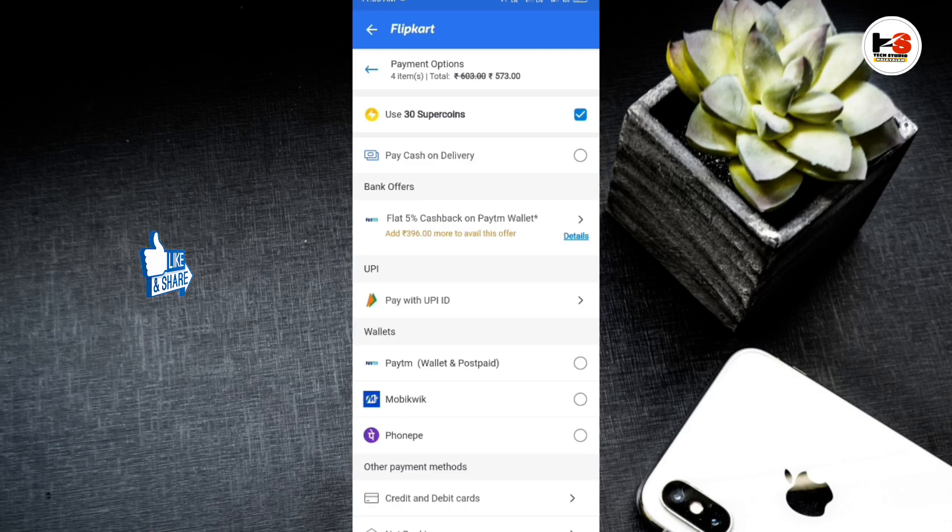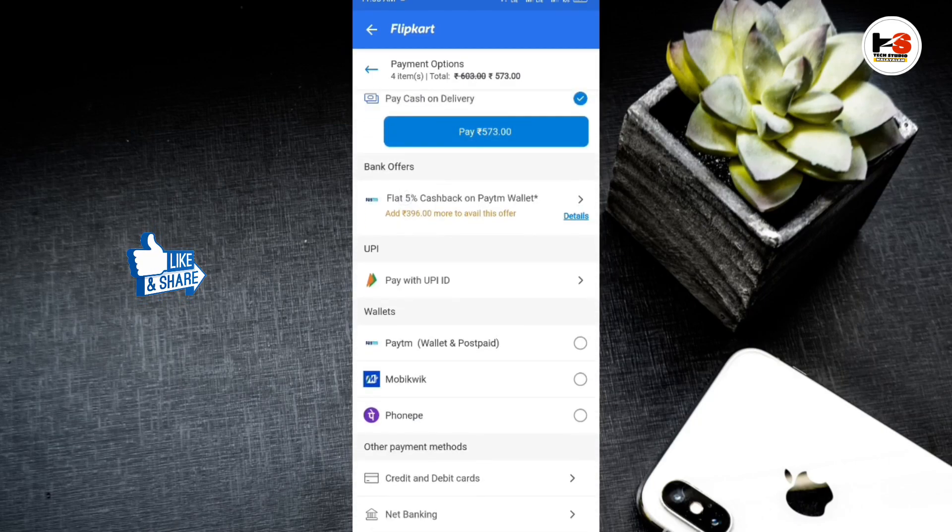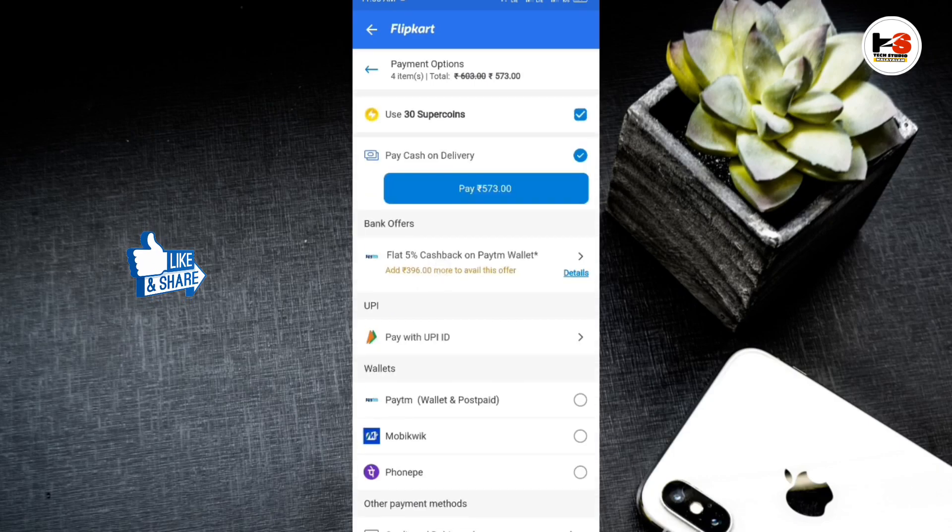I have used a lot of SuperCoins. I have applied SuperCoins — I have added 30 SuperCoins and 3500 rubies. There is also a cash on delivery option. If you have pay on delivery, you can use all payment methods. You can check out the card, and you can use SuperCoins.